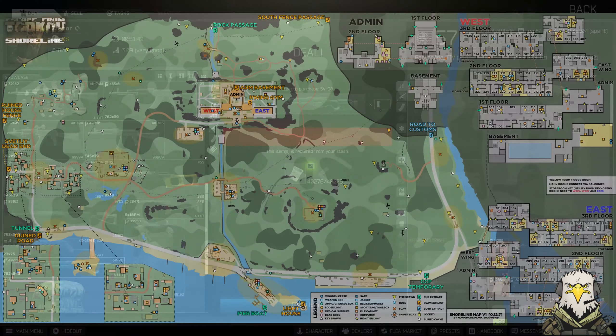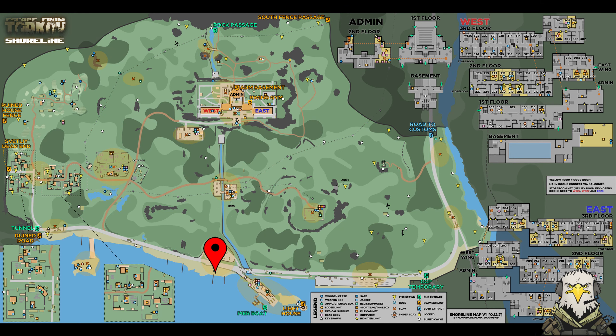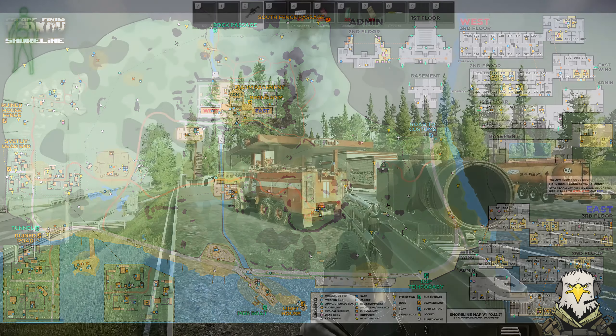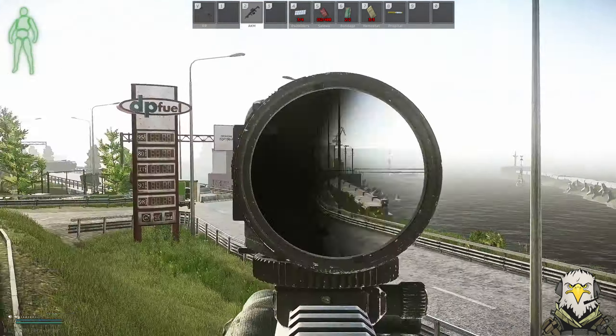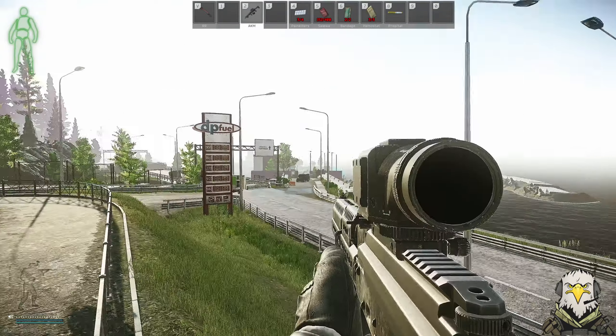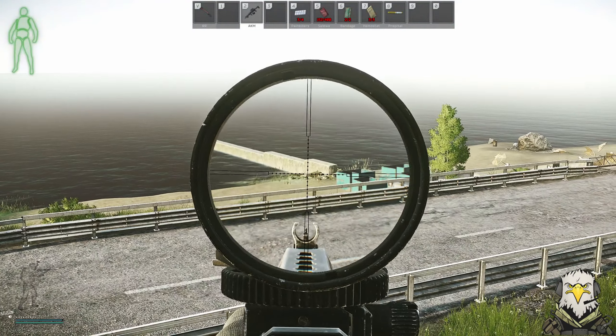Here we are on Shoreline. We need to head to the beach just south of the petrol station. We're at the petrol station now - you can see the pier just down there - and what we need to head to is that little boat just down there.